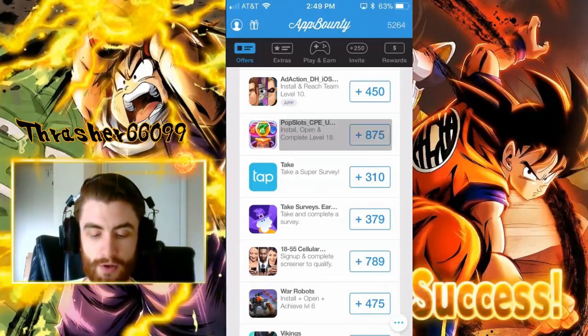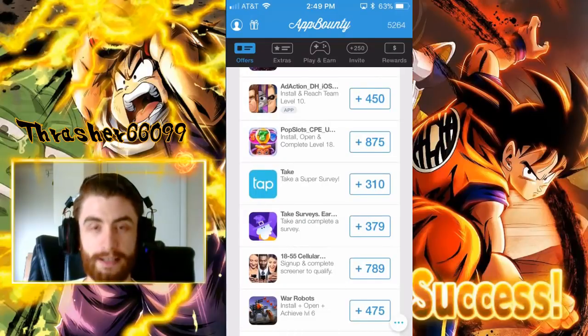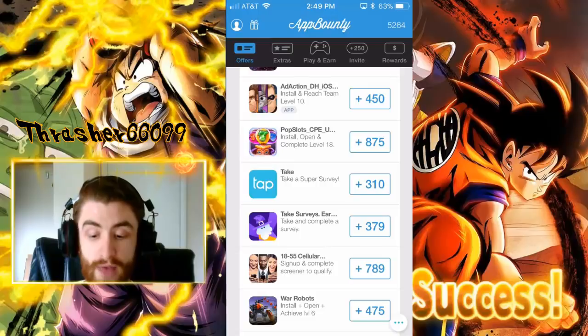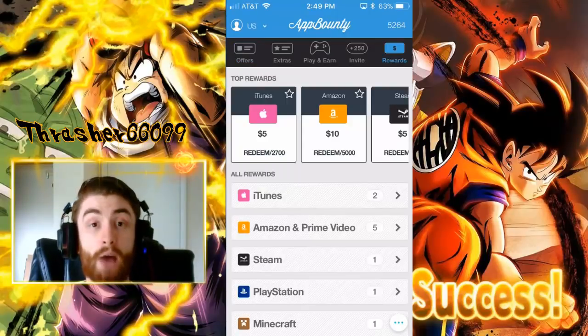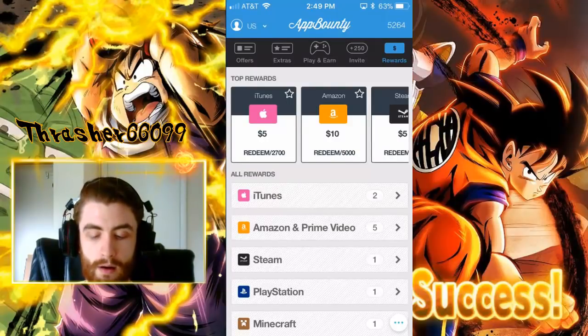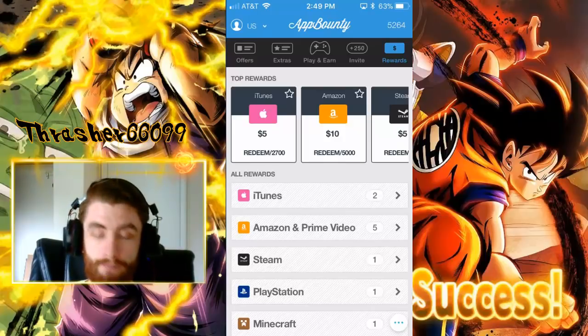Here's a good example: install and open, then complete level 18, and you get 875 points. 875 points is a pretty reasonable amount. Let's go over to the Rewards and look at what you get. I'll be posting a link to this in the description — you could call it an affiliate link. If you use my link, you'll get 50 points just for signing up through it. You don't have to use mine, and full disclosure, it does give me some points too when you sign up.